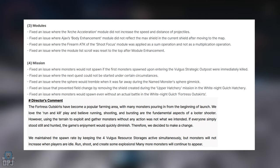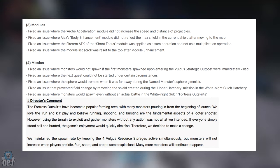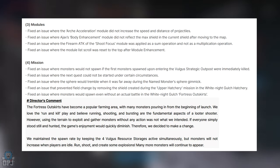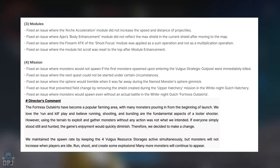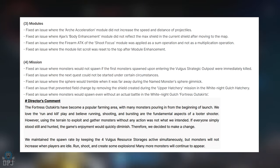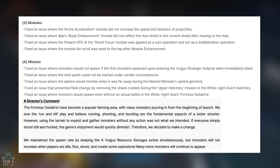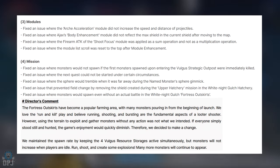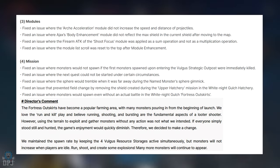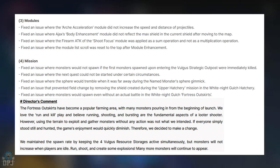Bug fixes — Modules: fixed an issue where the Archer Acceleration module did not increase the speed and distance of projectiles. Fixed an issue where Ajax's Body Enhancement module did not reflect the max shield in the current shield after moving to a map. Fixed an issue where the firearm attack of the Shoot Focus module was applied as a sum operation instead of a multiplication operation. Fixed an issue where the module list scroll was reset to the top after module enhancement.